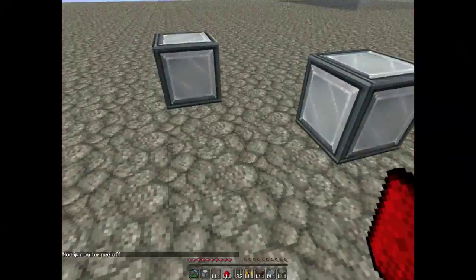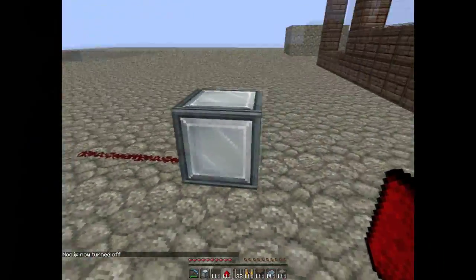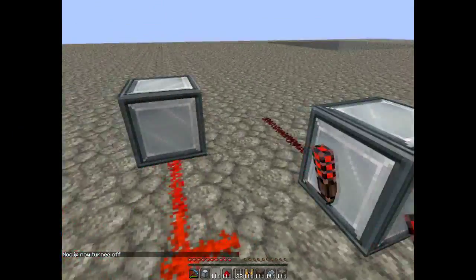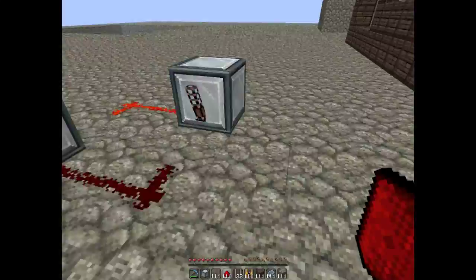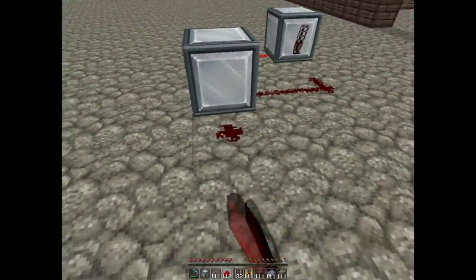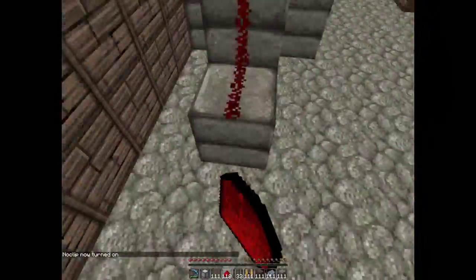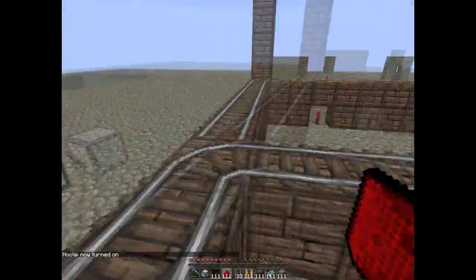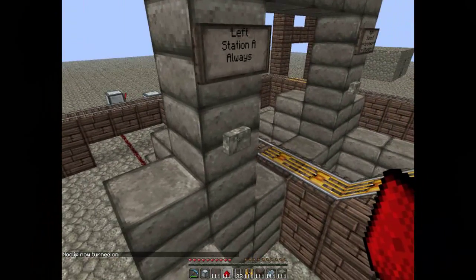Step two is your RS NOR Latch — you can find video tutorials on this. Just put two blocks down; it doesn't matter what they are. Put the redstone on the inside of the blocks with redstone torches. Then out of the back of this block you're going to come down here straight into the back of the block with the button on it.